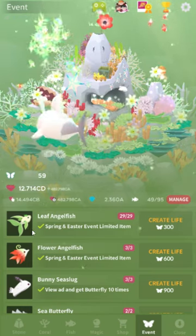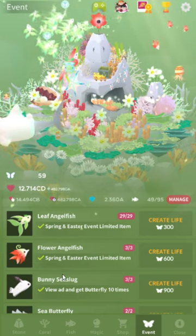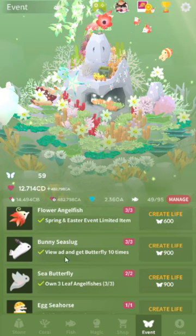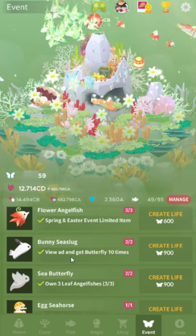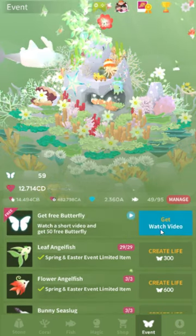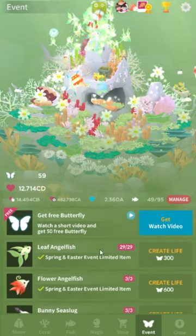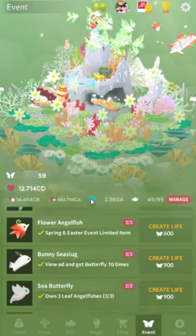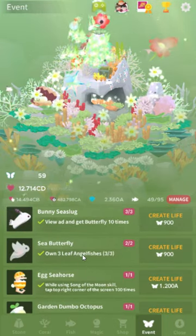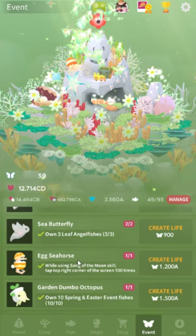Going down the list, most of these are just plain old 'get X number of other fish.' For the Bunny Sea Slug, which is a hidden fish, you need to watch the ad in here ten times, and they're a half hour each. So that's at least five hours to get a play, so even if you have a ton of candy saved up, there's only so fast you can go. Don't rush too much.